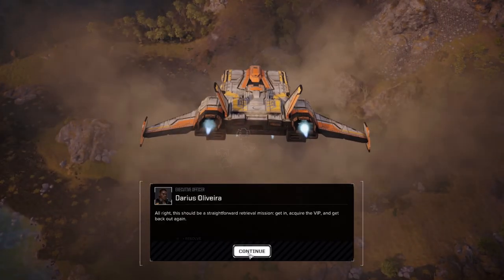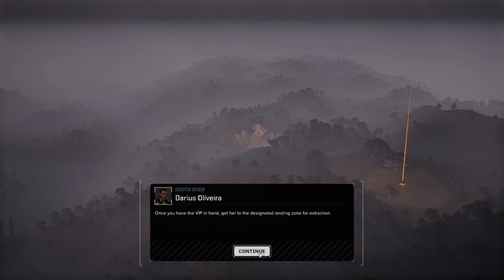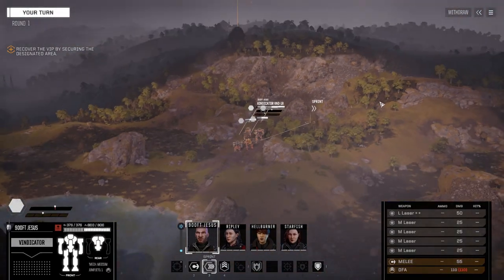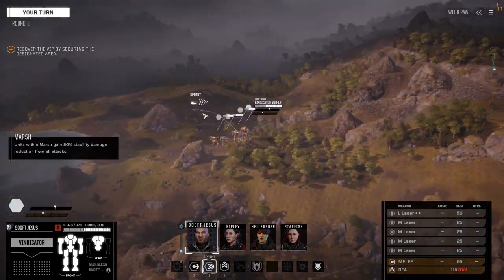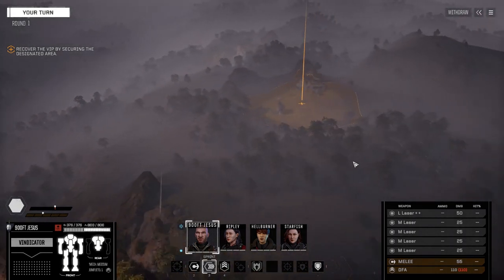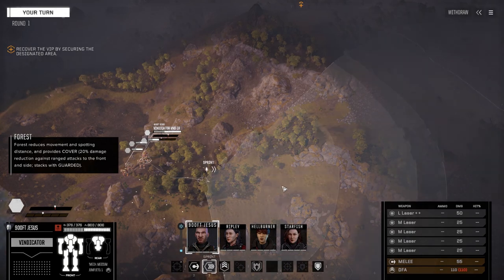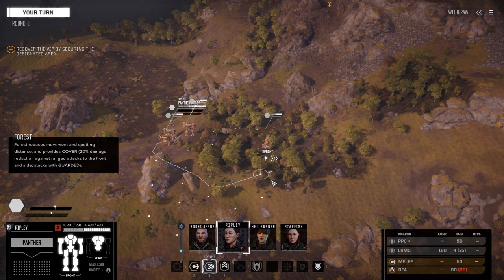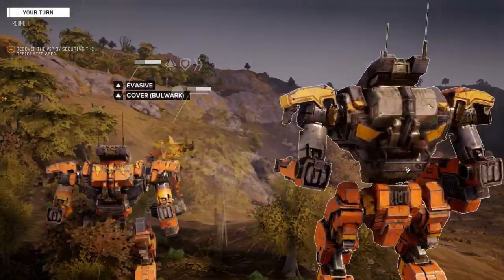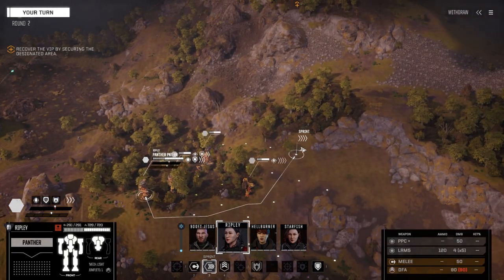Alright, here we go — get in, get the VIP, get out. They're up here. I don't think I've played this one before. Looks pretty simple. There's a lot of area over here, so my guess is there might be reinforcements. We're going to make our way this way and try to stay as far away as possible while maintaining a bit of cover. I don't want to give away our location, but it looks like we're going to do that when we get up in here, so let's not go too far.